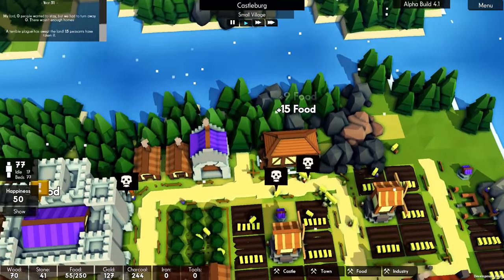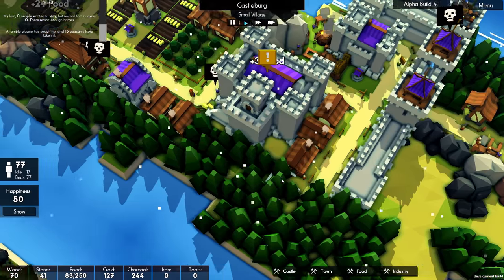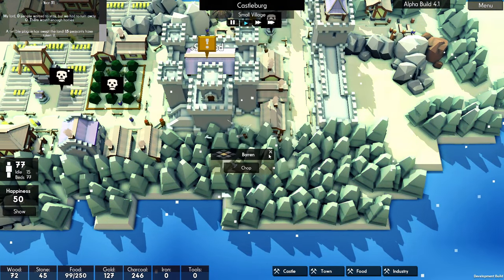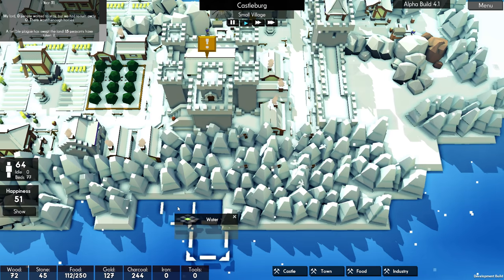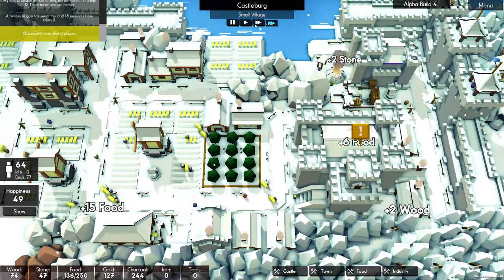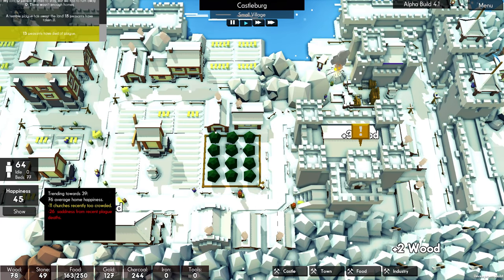There's no easy place for me to place this. We'll pop the hospital over here, dug into the tree line right back here, and that should be okay. By the time we've managed to dig in there, we should be all right. Unfortunately, 13 peasants have died of the plague — that's going to affect their happiness. 26 sadness from recent plague deaths. Ouch.